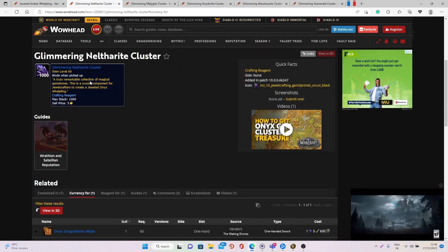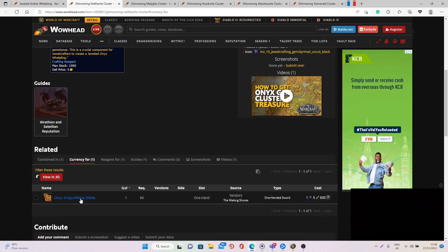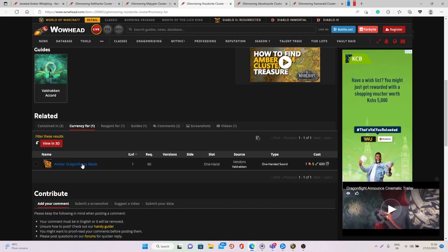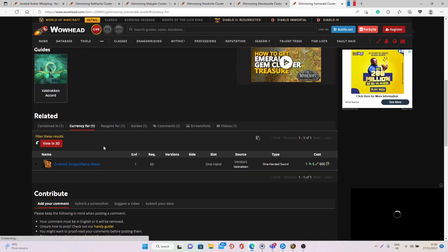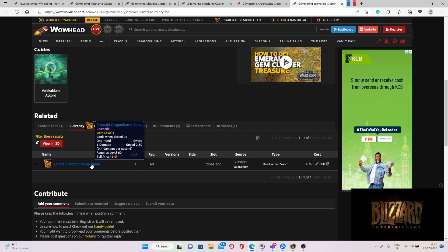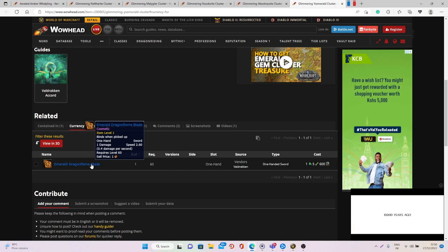Keep in mind that with these different clusters, there is one thing that non-Jewel Crafters can do: simply buy the cosmetic blades. For each cluster type you will have a different transmog or cosmetic blade that you can buy. However, these are Bind on Pickup items so you won't be able to make gold with them. So if your goal is to make gold, I would really recommend going for the pets instead, because they will sell for a lot of gold whereas the cosmetic sword unfortunately won't sell for anything.